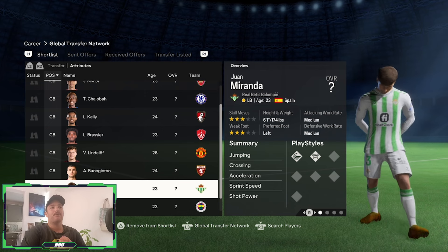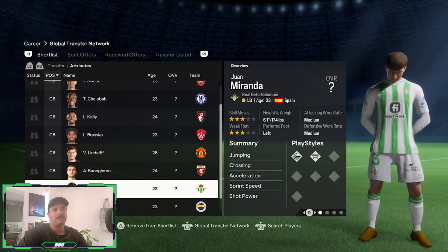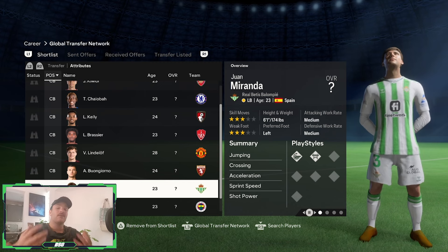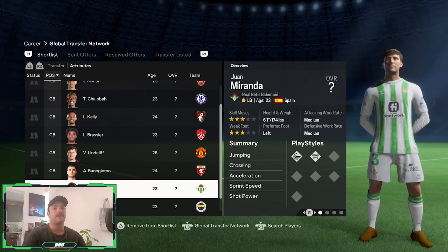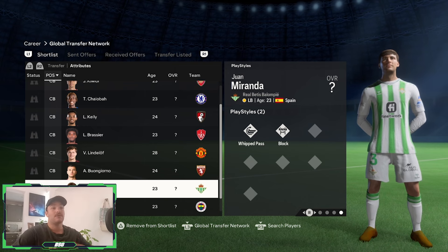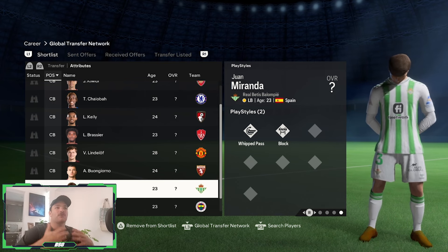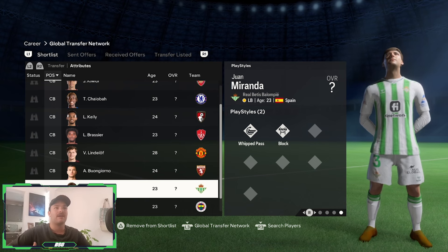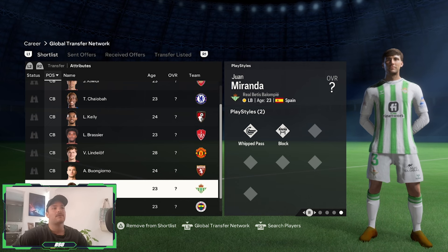For the left-back area, we've got the likes of Juan Miranda, recently linked with a move to AC Milan. His contract expires in the summer, so you can pick him up for a very cheap rate. He can be a very good backup for the likes of Teo Hernandez. It's not far-fetched — AC Milan have signed Spanish talents in the past. Signing Juan Miranda, who can come in as a backup and potentially, if Teo Hernandez leaves, take up the starting role himself after being understudy for a few years. He does have a few good play styles — whipped pass and block.